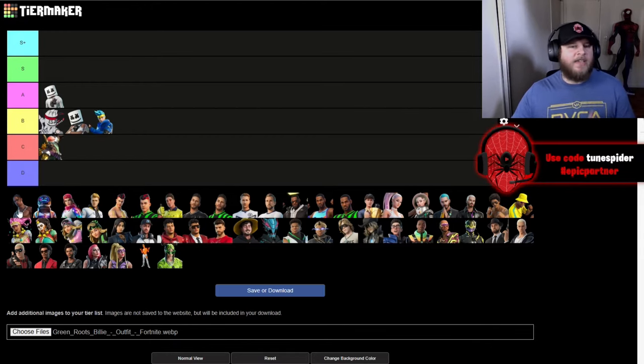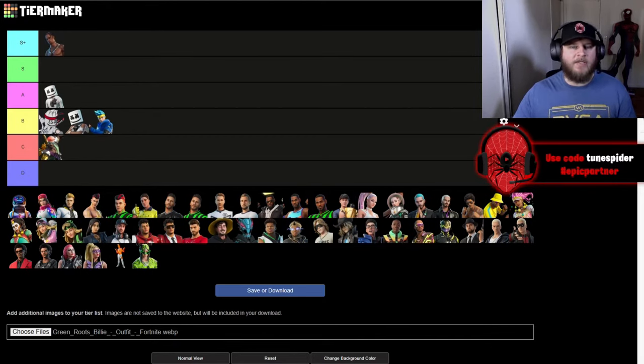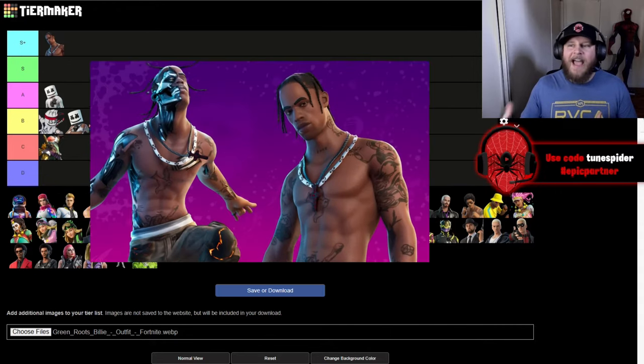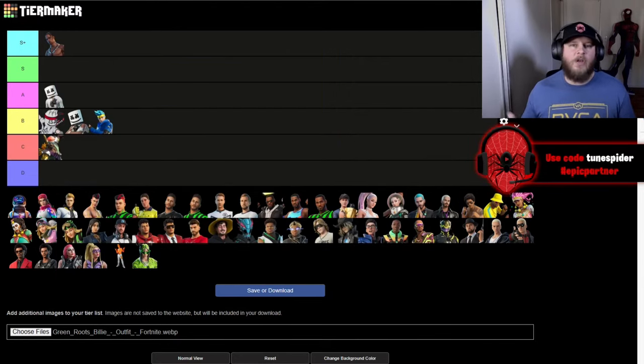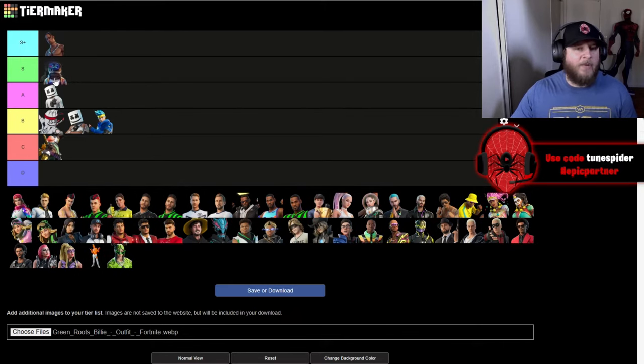Up next is the Travis Scott skin and this is actually going in S+. Not only did he have the best concert in Fortnite, but I really like his skin. They did a really good job with his base version, but the version I really like is that cyborg-looking version where his skin is all ripped up on his face, arms, and chest and you can see him slowly turning into a cyborg — which I think is sick. His next version, Astro Jack, I'm going to be putting in S. It's super vibrant, super colorful, and I like both the styles.